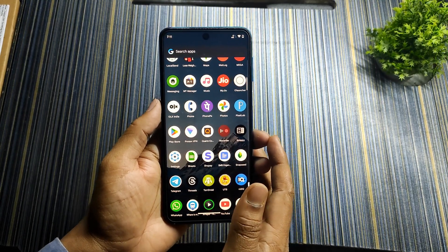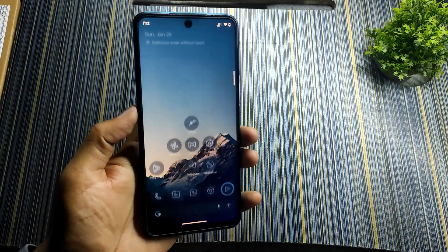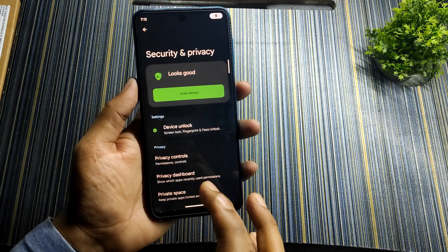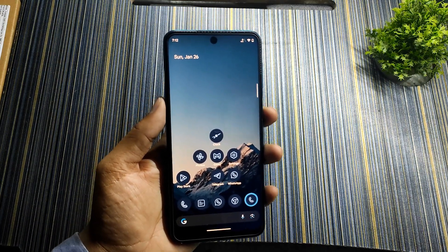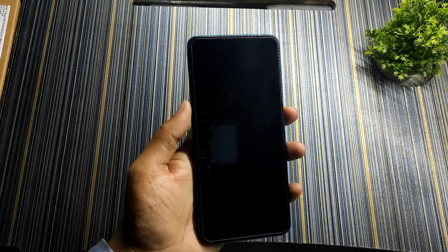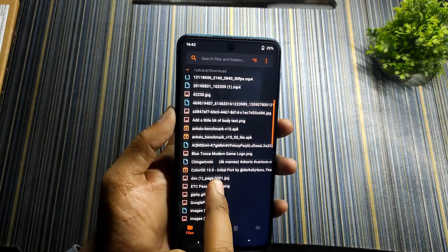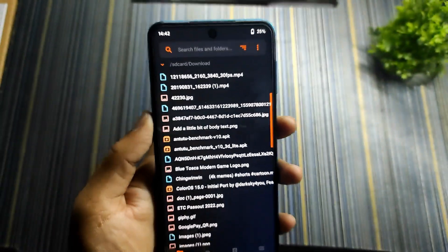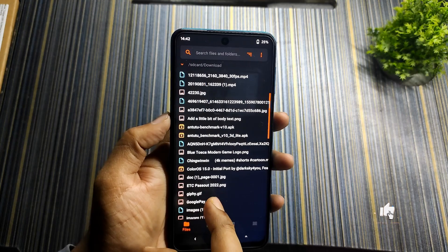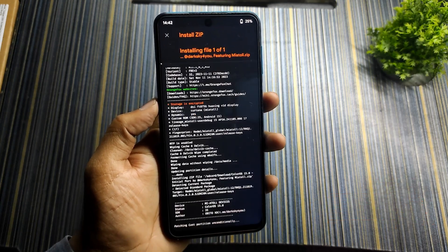For installation, make sure you have a backup of all your data and the ROM file is in internal storage. Make sure you have the recommended recovery installed as mentioned in the post, and remove the lock screen from Security and Privacy. Reboot into recovery and you can flash this ROM from both FBE1 and FBE2 based recovery. Wipe Dalvik cache and data, then select the ROM — do not select internal storage wipe, or you'll lose the ROM file. You can optionally flash firmware before flashing the ROM.